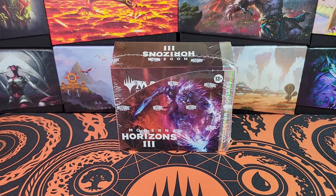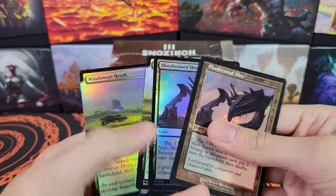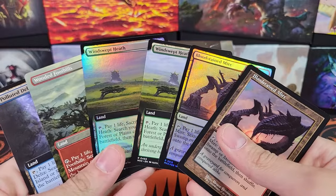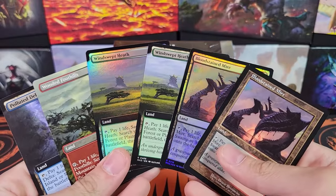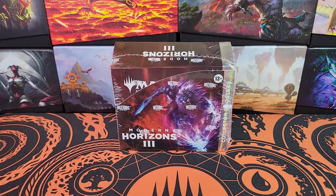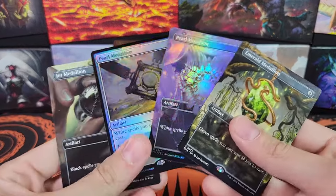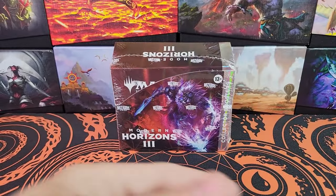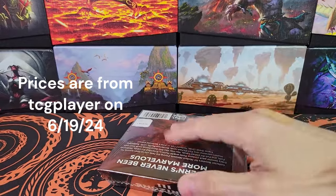Welcome back. I just realized I'm recording this after the previous video. I forgot to recap the Fetchlands from the previous video, so here they are. This was our previous box's Fetchlands. Very nice, very cool. We also got four medallions. I like keeping track of Fetchlands and medallions. Alright, so that was our last box. Let's see if we can beat that with this box.